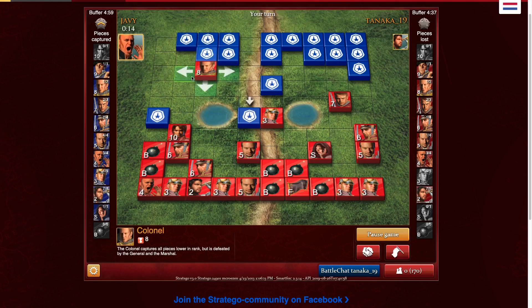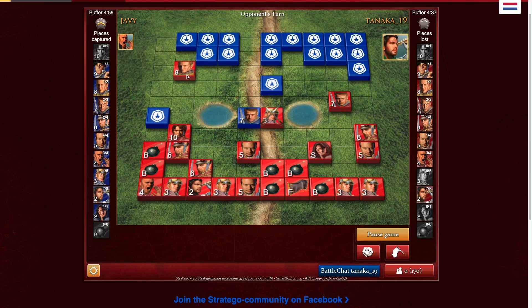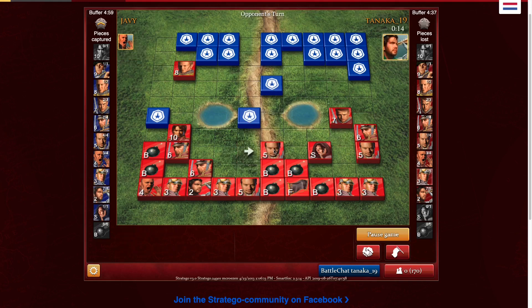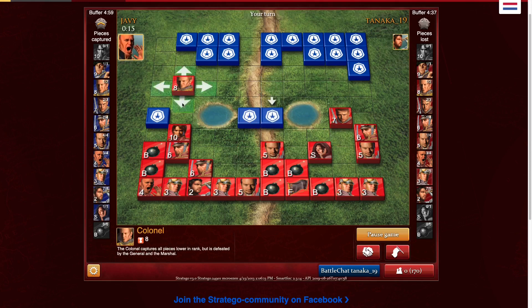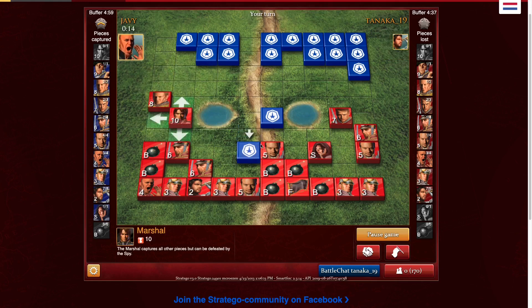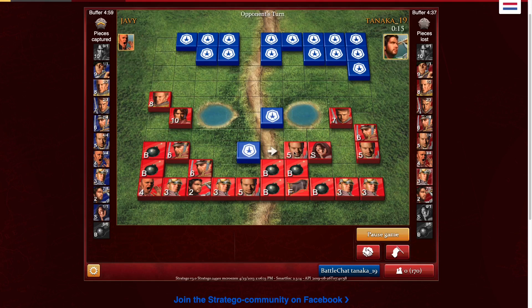I can trap whatever that thing is on the left with my colonel — I assume it's a colonel, but if it's anything else then I get it. So it looks like it's a major in the center — I'm perfectly happy with that info, giving that for a minor. I need to bring my major back for defense. I'm going to trap that on the left. That was very interesting — that marshal was known, so I'm not entirely sure why he just let me do that. That was just a very strange play on my opponent's part.